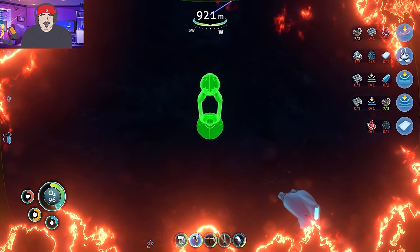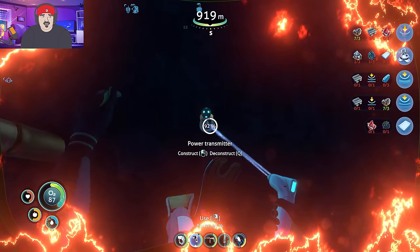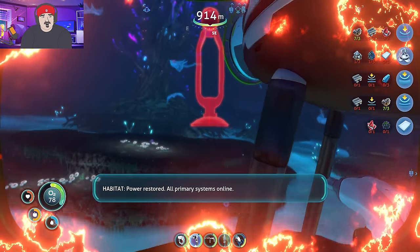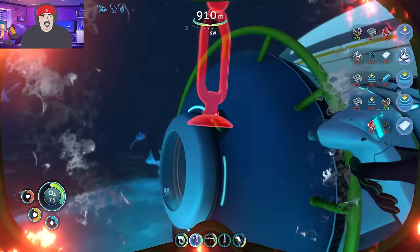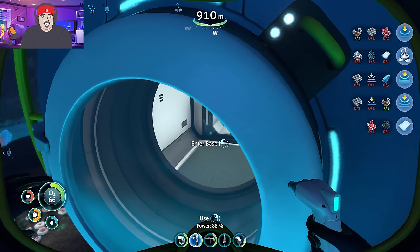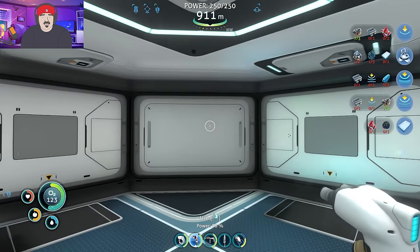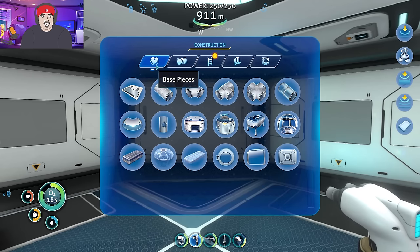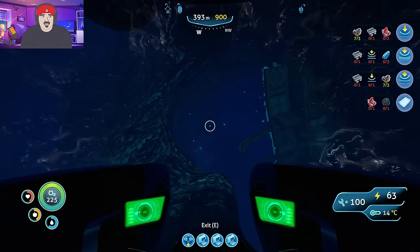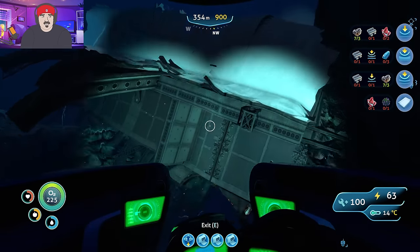I got my heat energy thermal plant thingamajigger and now I'm getting this little power transmitter. Throwing it on there. Is that going to give me energy? Power restored - all primary systems online. Let me in. I had to move my base a little bit.